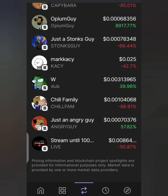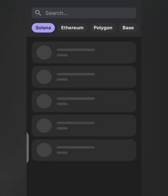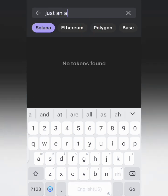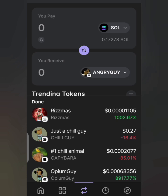I could have bought it directly from the listed tokens, but just to show you for the sake of this video — if you don't find it among the ones popping up, just tap the search button at the bottom. You want to swap SOL into it. Once it pops up and it's not listed on the Solana chain by default, tap the search bar and search for 'Angry Guy.' Select it once it appears.